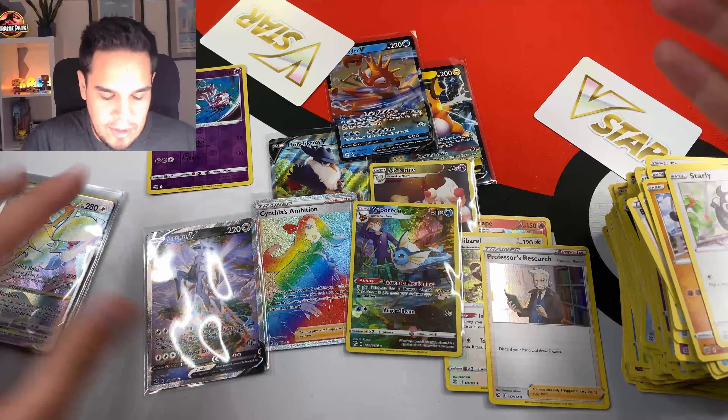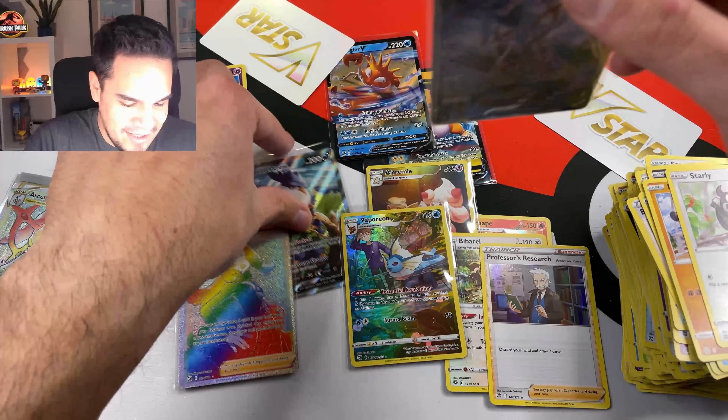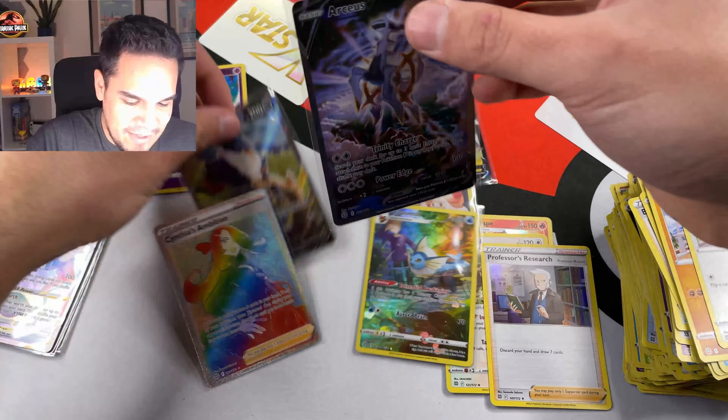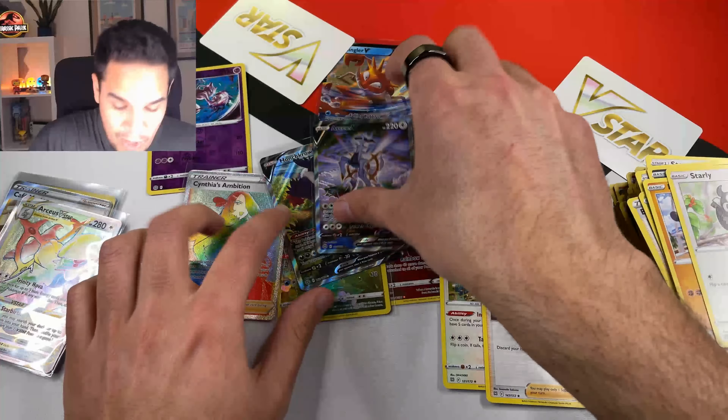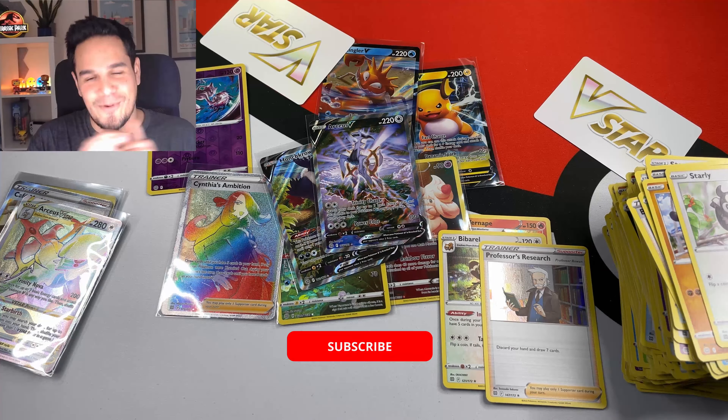This has been insane. From this second half of the box we have the Arceus V, the Honkrow Alternative Art, Cynthia's Ambition Rainbow Rare. And if we add the first half of the box, we also got the Arceus V-Star Rainbow Rare. This has been amazing, this has been crazy! I hope everyone enjoyed it. As always, consider subscribing and leaving a like, and I will see you very, very soon — see ya, bye bye!